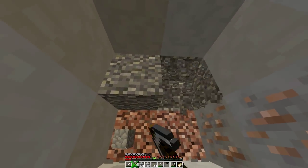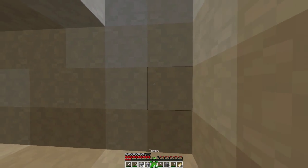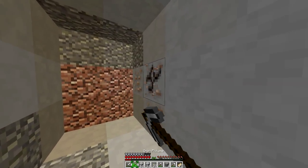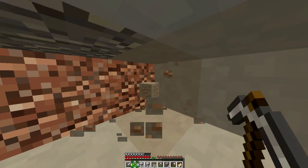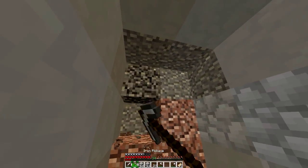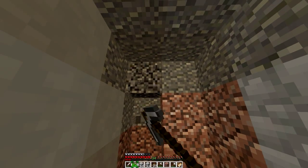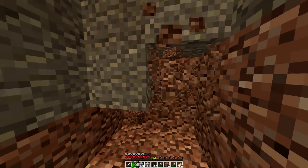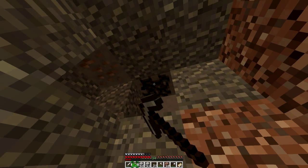We still have torches, right? Yeah, good. Right now we're just making the hallway that all the rooms are going to be in, and I'll put another torch down here for now. This is going to be the hallway where all the different rooms are. I'll grab this iron as well while we're here because the more iron the better, and we'll cover this up with cobblestone for now.